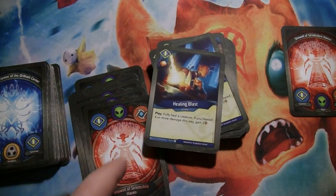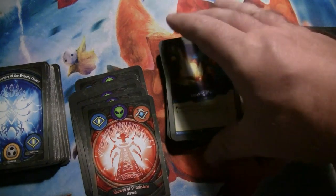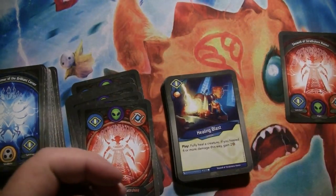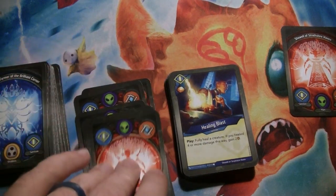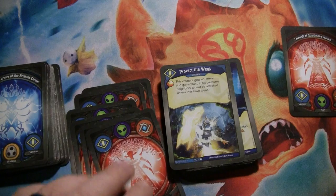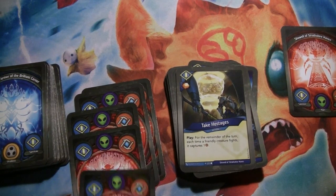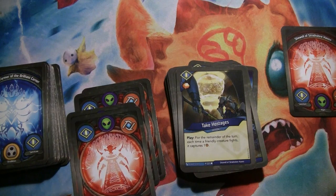Two copies of Healing Blast — bonus amber, and then you fully heal a creature. If you healed four or more damage this way, you gain two amber. So far we have the Titan Mechanics that could potentially have four damage to be healed, so we'll see what else we get out of Sanctum here. Protect the Weak is a bonus amber upgrade that gives a creature Taunt and plus one armor — nice for protecting some of the small ones you want to stay out. Take Hostages gives a bonus amber, and for the remainder of the turn, each time a friendly creature fights, it captures one amber. That's kind of cool with the shields because you can get to use your creatures to fight and not take damage.